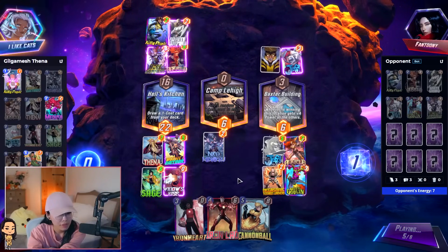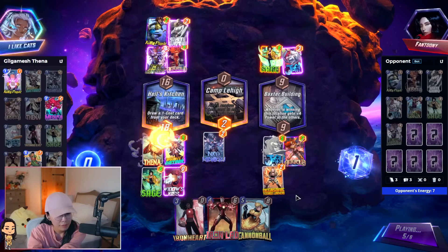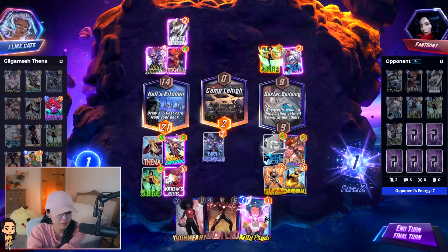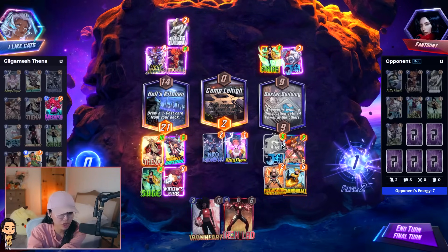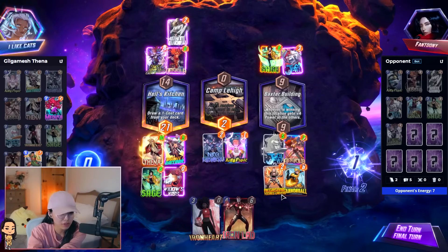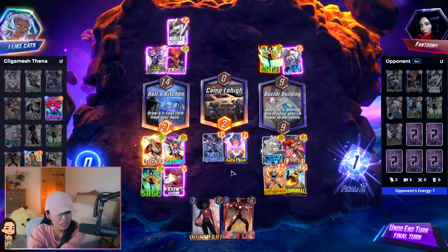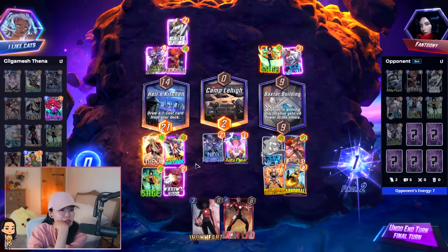Oh no, by Green Goblin. I think now we'll just Cannonball. I think Kitty will go here, because if I move Jeff and play Kitty there, yes, we get plus 3 power, but then we lose 2 power. This way we'll move the Sage, grow Thena. Looks good. I hope they don't have Shang-Chi - if they do, we're kind of lost, because the Sage will go middle.